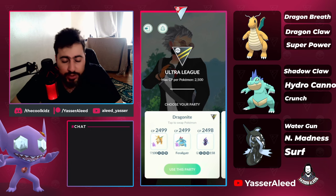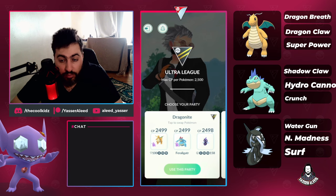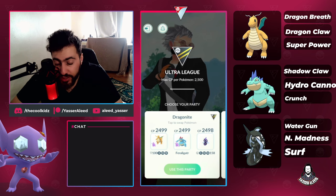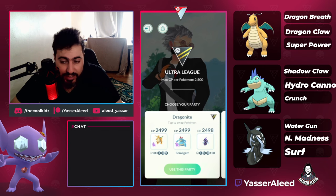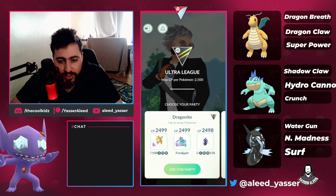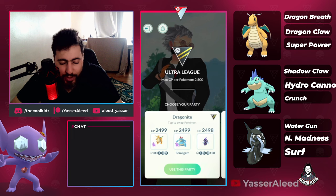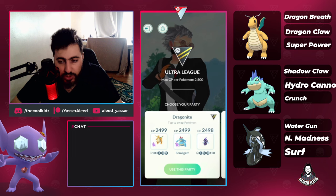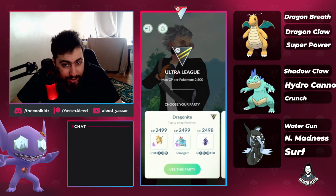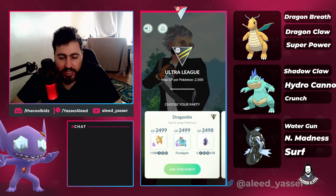Moving into alternatives: if you don't have Tapu Fini or Feraligatr, you could run Greedent. In fact, Greedent is slightly better than Feraligatr — Feraligatr is just a faster version. If you have a Greedent, you could replace it with either of the waters in the back. Especially you could beat Typhlosion, because Typhlosion is annoying for this team with Shadowclaw combined with Thunderpunch, but with Greedent he just destroys it.